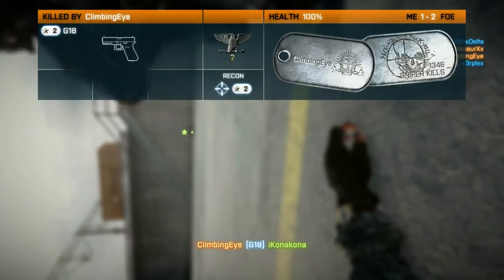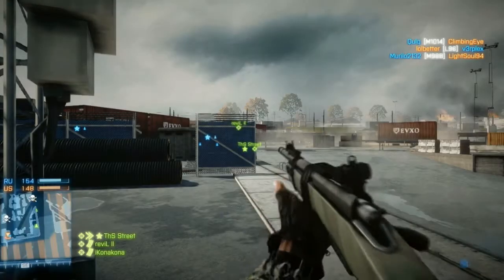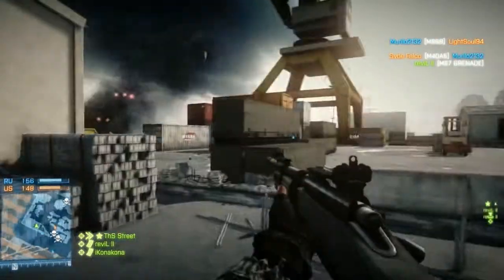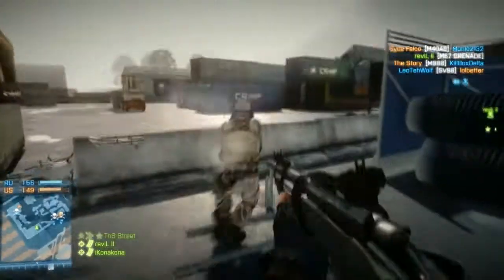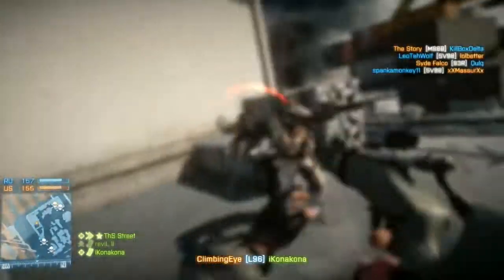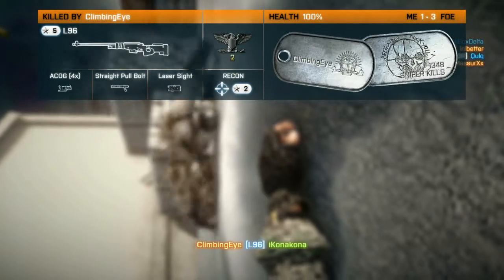By the way, I'm trying to no-scope here. Does this count as no-scoping if I'm shooting with actually no scope, just iron sights? Does that still count as no-scoping, or should it be called no-sighting or no-sights when you shoot from the hip? Oh my gosh, I could not kill this guy. I was trying to be all fancy with the hip shots.